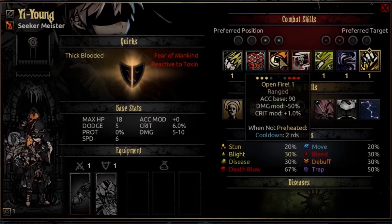The third combat skill is Open Fire. It's usable from rank 2, 3, or 4 and will hit rank 2, 3, and 4 enemies at the same time. It's a ranged attack with an accuracy base of 90, a damage modifier of negative 50%, and a crit mod of plus 1% per target. When not preheated, this comes with a 2-round cooldown. That's the payoff — if he's versatile enough you can work around this with support moves or by selecting Preheat as one of your 4 options.